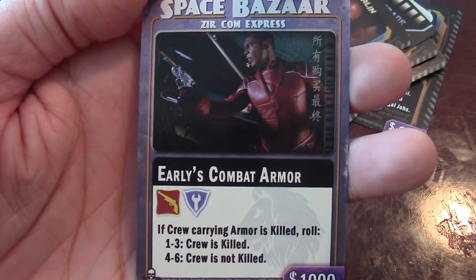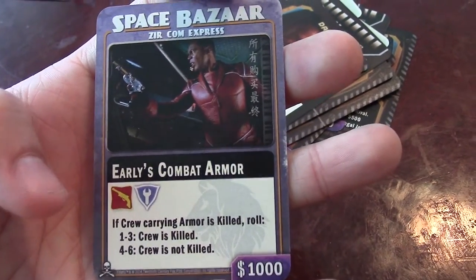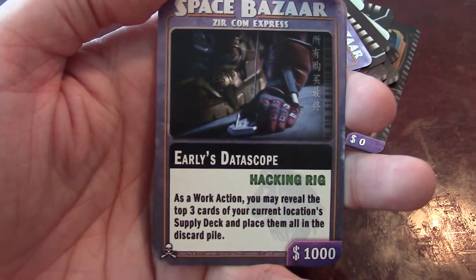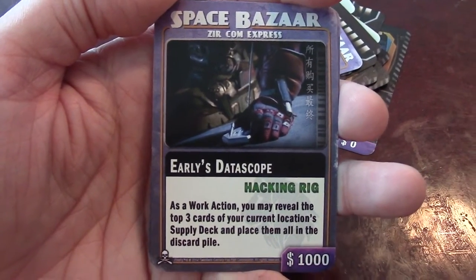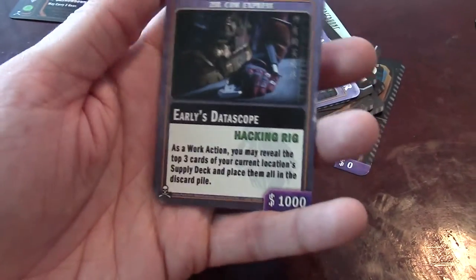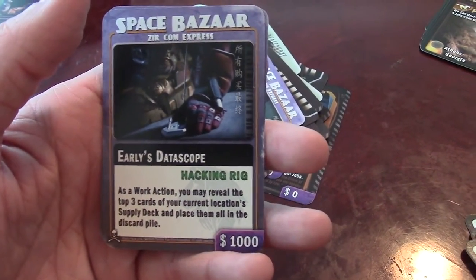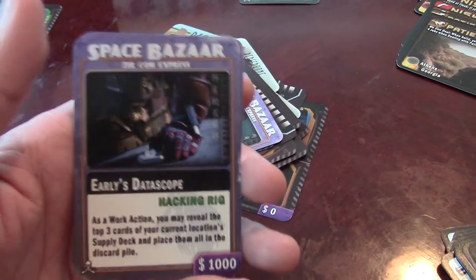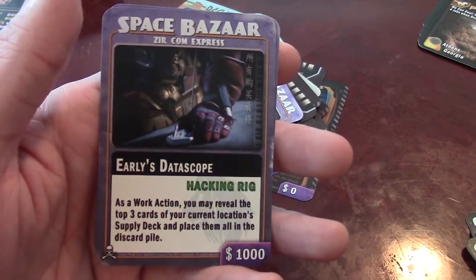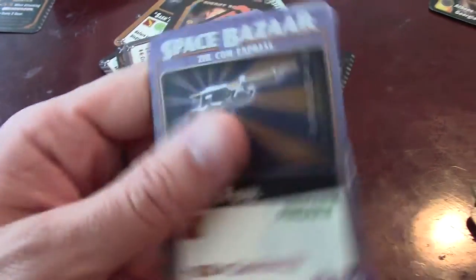Next up is Jubal Early's gear. You've got Early's combat armor — same as the armor from the Breaking Atmo expansion booster pack, except it comes with extra gun and tech bonuses, which is why it has a heavier price. Here's Early's data scope: as a work action, you can reveal the top three cards on your current location supply deck, place them in the discard pile, and it also counts as a permanent hacking rig. It lets you get a sneak peek at those three cards before shopping. Finally, Early's pistol — it counts as a plus one firearm and a plus two in showdowns.